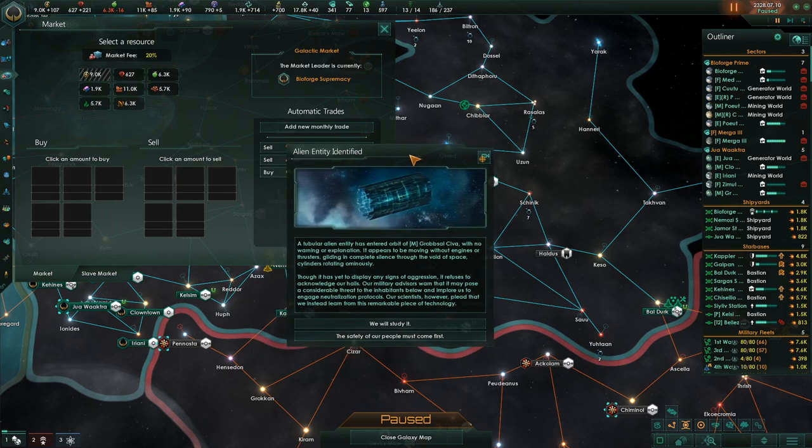Alien entity identified — a tubular alien entity centered in orbit around Rob Solceva with no warning or explanation. It appears to be moving without engines or thrusters, gliding in complete silence through the void of space, cylinders rotating ominously. That's because it's using magnetics — I'm just guessing. Though it has yet to display any signs of aggression, it refuses to acknowledge our hails.